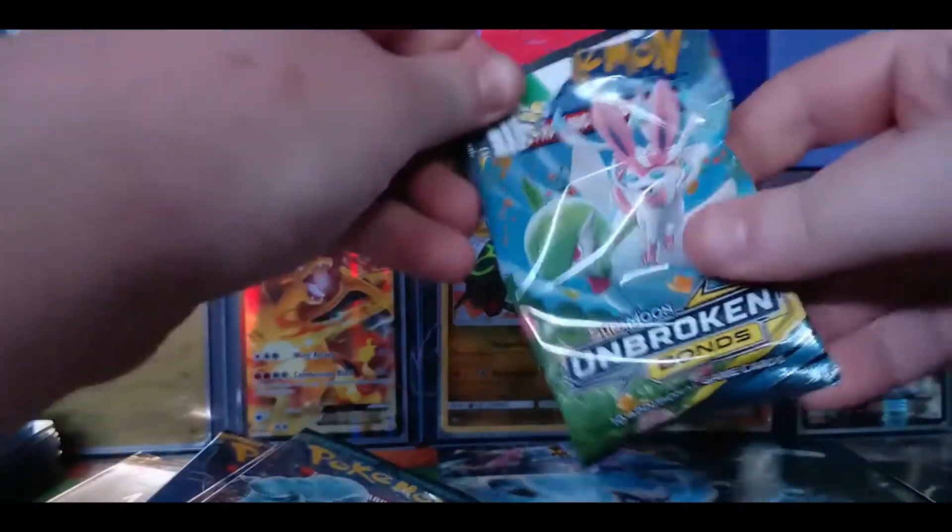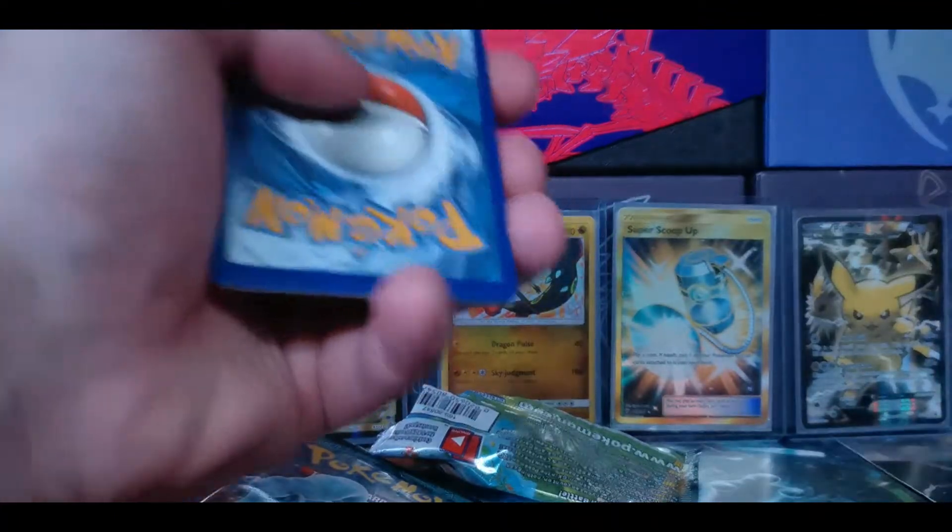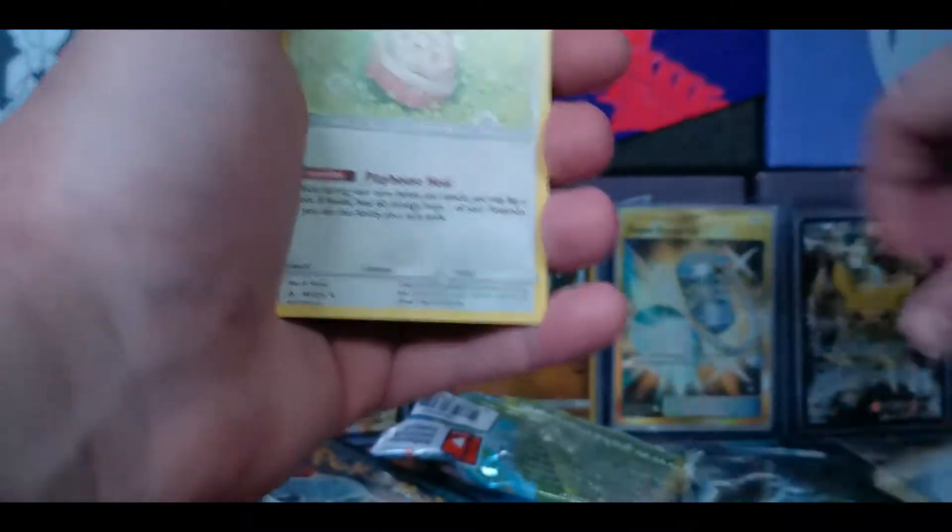Unbroken Bonds. Code card. 1, 2, 3, 4 to the front. Getting rid of Steel Energy.